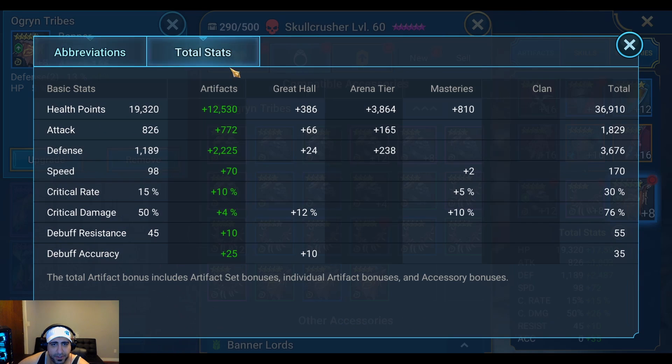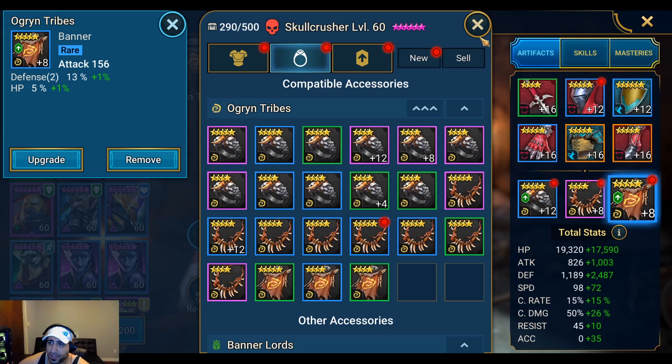His total stats are 36,910 HP — I'd prefer 40,000 — and defense I'd prefer at 4,000 as well. Speed is 170, which is okay, but for higher clan boss modes you're going to need 200 speed minimum, and your other champions should all be faster than him. He doesn't need a ton of stats so he's quite easy to build.